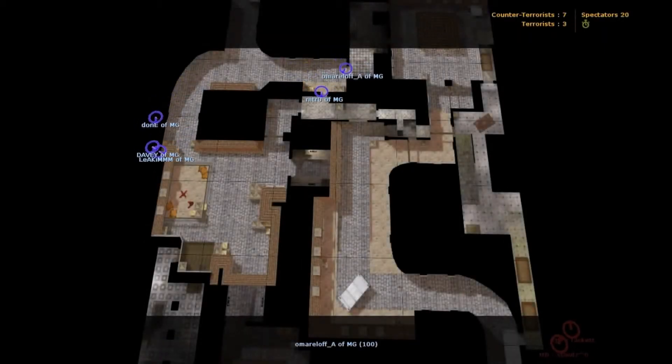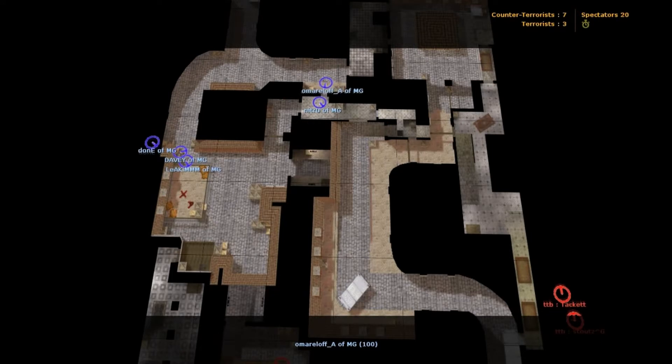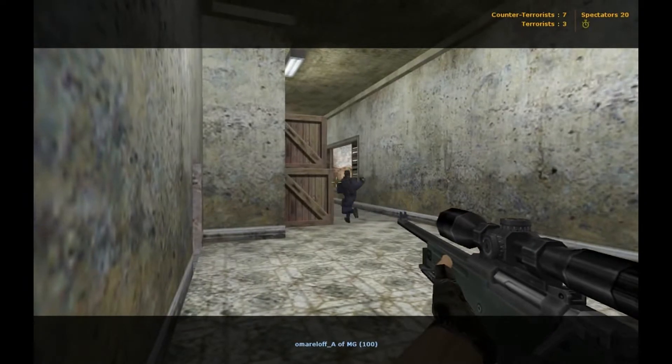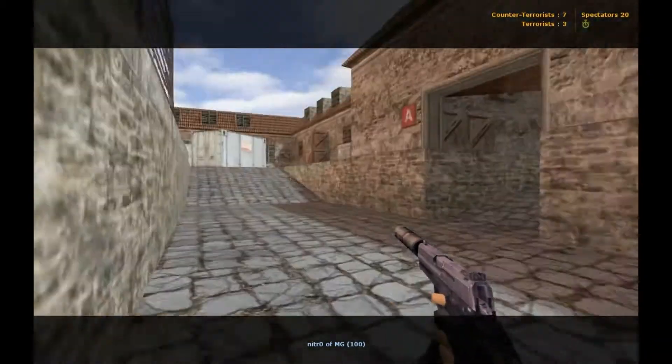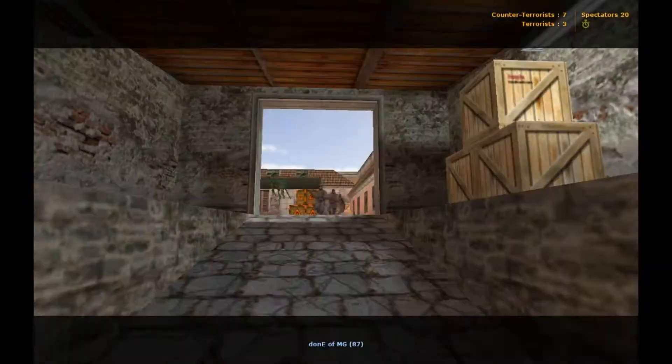Right off the bat, TTB is heavily favoring that B bomb site. We have three players moving towards the connector and two in window, one with an op from the previous round. Omar is going to jump into that corner with the op to avoid any nades, then we're going to see the rest of the counter-terrorists nading that back-A-mid to make sure there's no one there, so they can push out and clear up that spot of the map early.